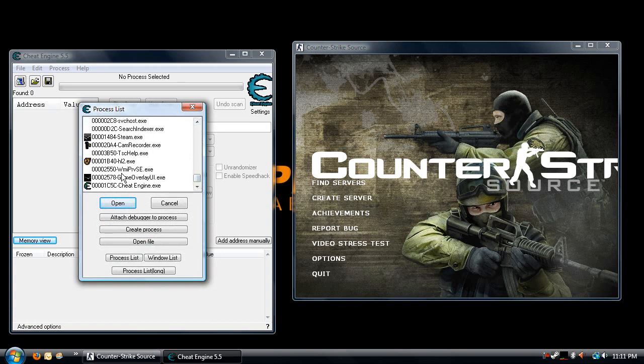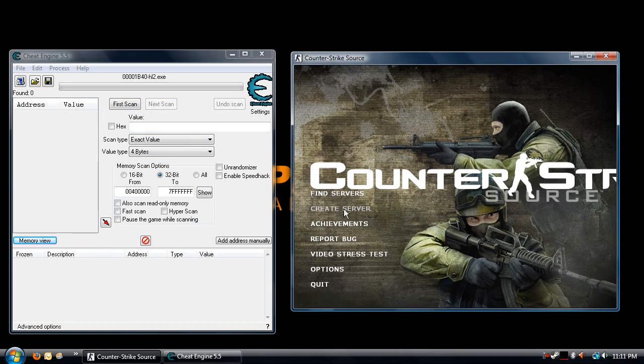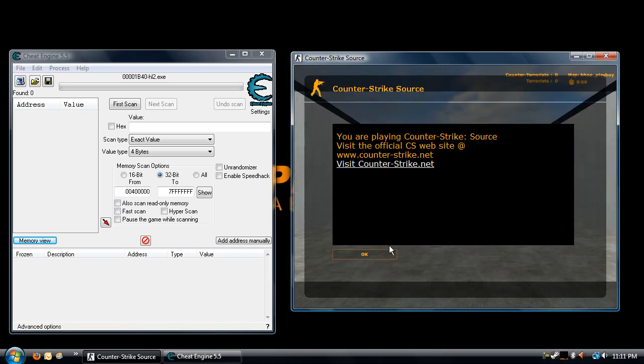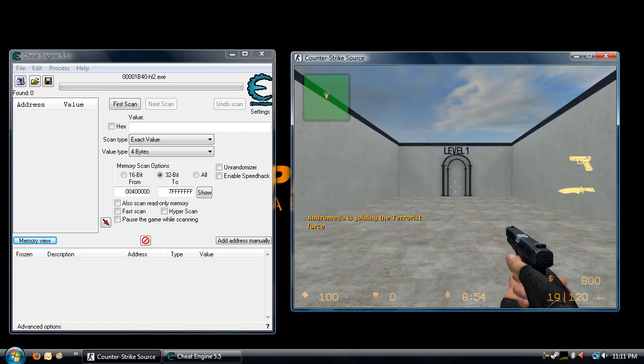You may have to pause the video at some point — that's fine, just pause it and follow my steps. After you've attached Cheat Engine to Counter-Strike, you want to create a server. It doesn't matter what map it is; it's probably good if there weren't any bots. The server's going to start — we're going to get right down to the scanning.